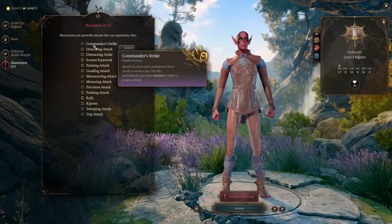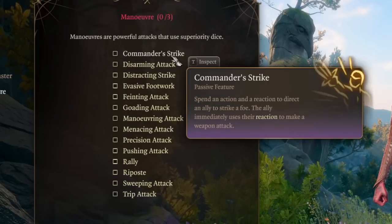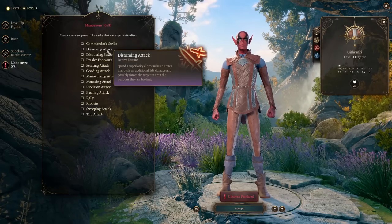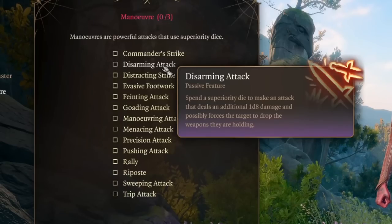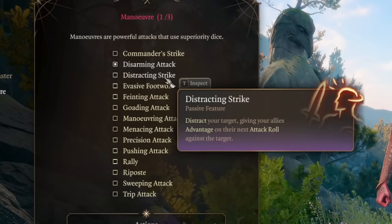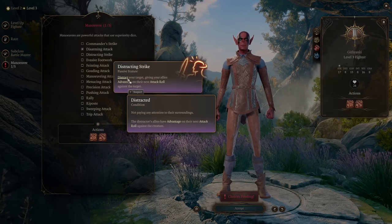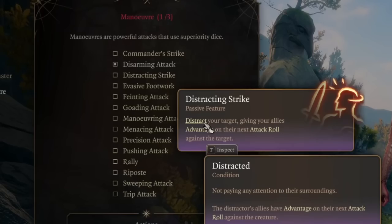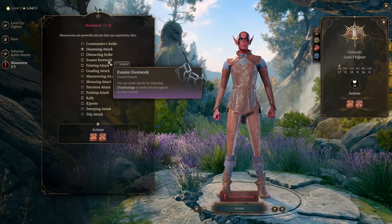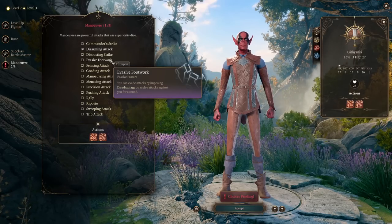Commander Strike lets your ally use their reaction to make a weapon attack — useful if allies are nearby and you want them to make additional attacks. Disarming Attack is very nice: it can possibly force enemies to drop their weapons, and you can steal them — that's why we're taking this one. Distracting Strike lets you distract your target so allies have advantage on attack rolls against it. Evasive Footwork lets you use your dice to give disadvantage on melee attacks against you — we don't need it.